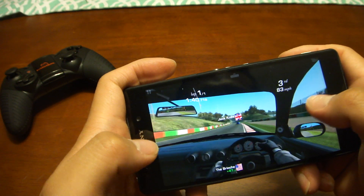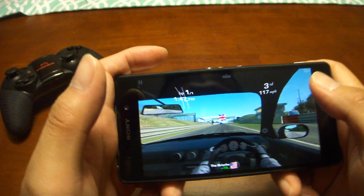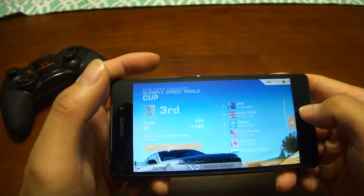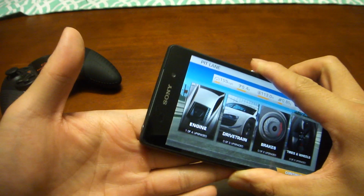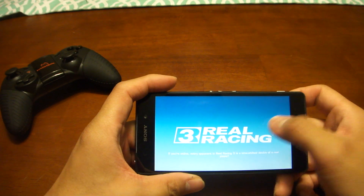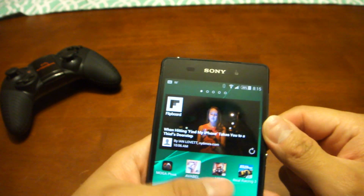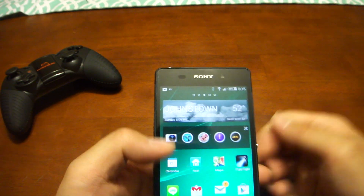The 5.2-inch display is amazing — I have no complaints about it. I can see a lot of content and nothing is too small. The phone does get a little hot, right around the CPU area. This video is about 12 minutes so far and we're at 39% battery — that's about a 7% drop in 12 minutes of play time, which gives you pretty good play time overall.